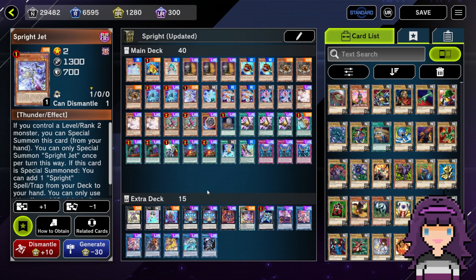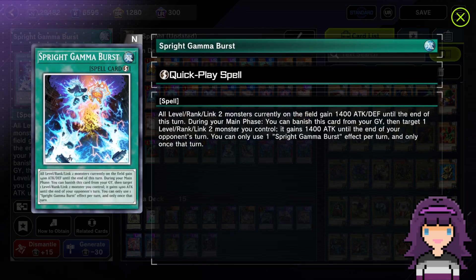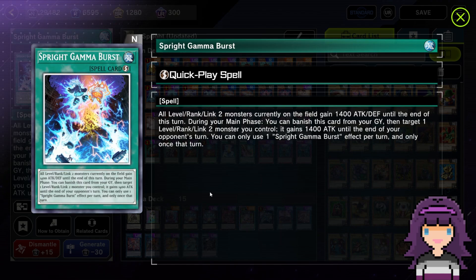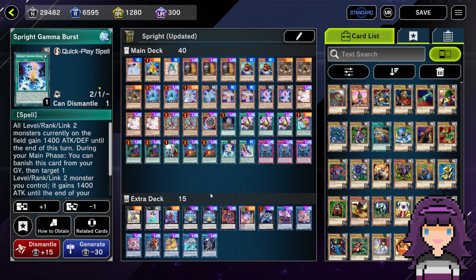On top of that, even before the current hits, I found myself winning the minority of my games with Game Burst — even the minority of my going-second games. Because a lot of the time, this deck is actually capable of just generating enough board presence, enough advantage, and in turn enough damage to have lethal in play even without the Gamma Burst. It's got the ability to remove the opponent's monsters pretty easily, and it has the ability to spit out a ton of very relevant bodies.